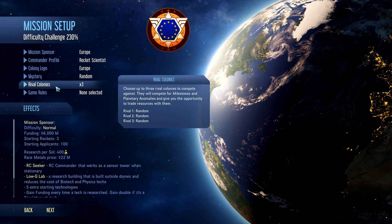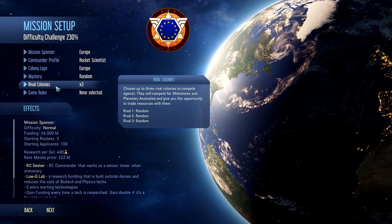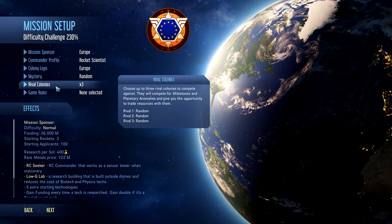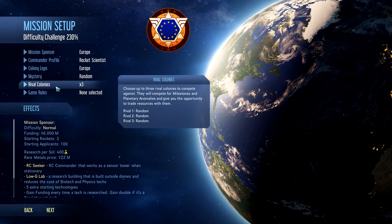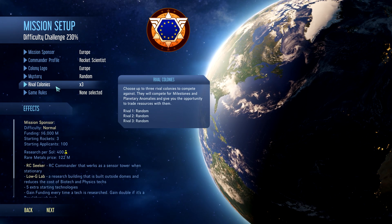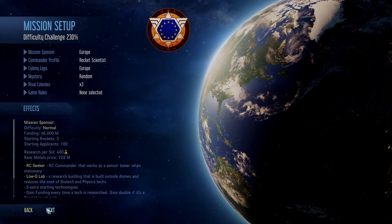Mystery - random, rather not know. Rival colonies? I didn't do a tutorial on this. I think this is part of the DLC that I downloaded after I realised it was free on the Epic Store. I think this is Space Race. Don't really know anything about it - we'll find that out together. Let's go to the next screen.